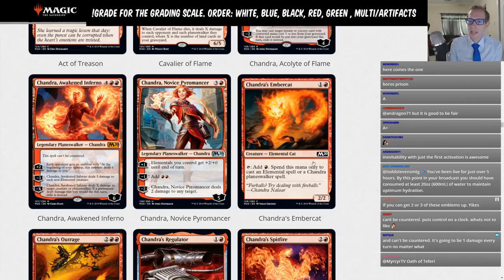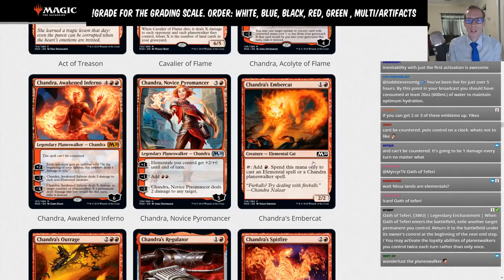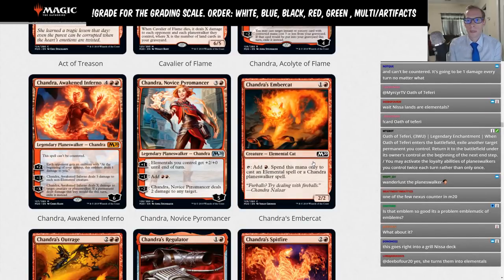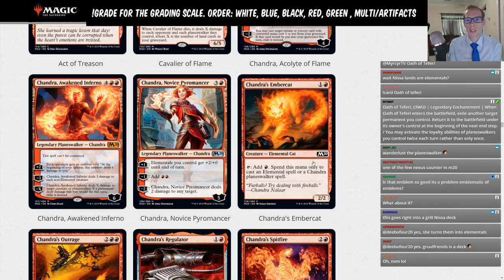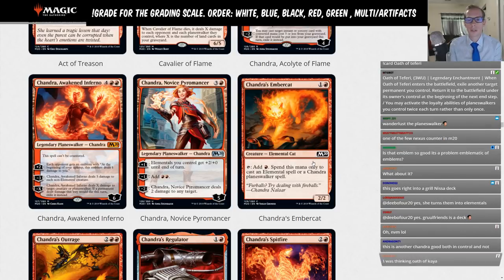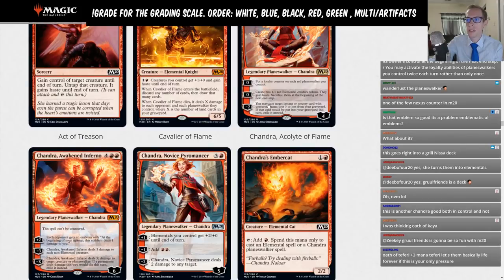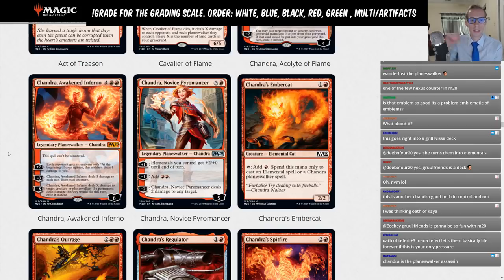The minus X deals X damage to a target creature or planeswalker, and if it would die this turn, exile it instead. That's powerful — just like Teferi, Ugin, and Nicol Bolas, Chandra can come down and immediately kill another planeswalker. She also pairs well with Acolyte of Flame, which can ping down loyalty so you don't have to minus X as much.